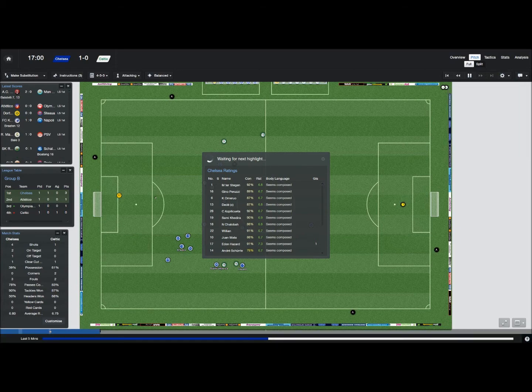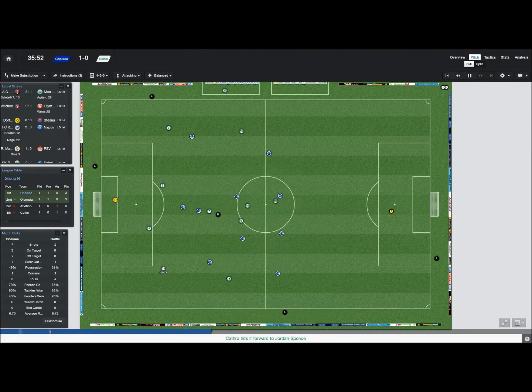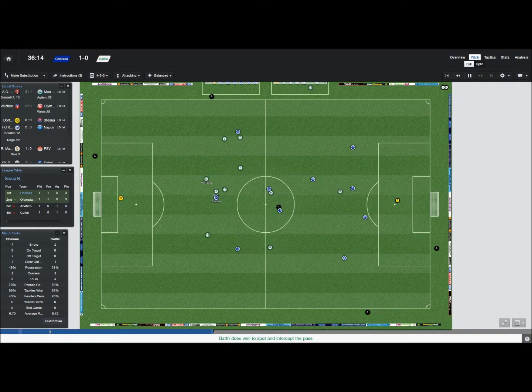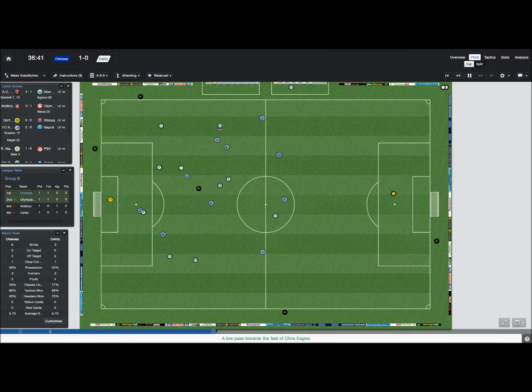I'm hoping Churl will be able to play the whole 90 minutes. I have got Drogba on the bench should we need him, but he's not 100% match fit either. Surprisingly, Olympiacos have beaten Atletico 1-0. I'd say Atletico are our main threat in the group, but Olympiacos are a good team — good's about it, though. Good tackle by Omeru. Celtic have some possession down the right, but we're holding firm. It's Eagles with possession for Celtic — Dede's there, and Churl takes a shot but unlucky. That would have been a good goal.